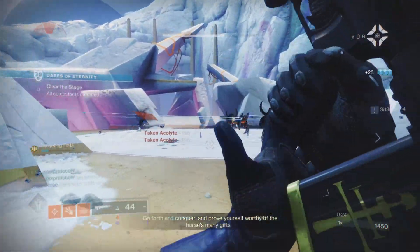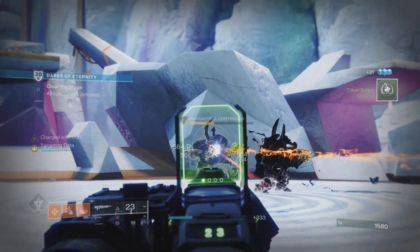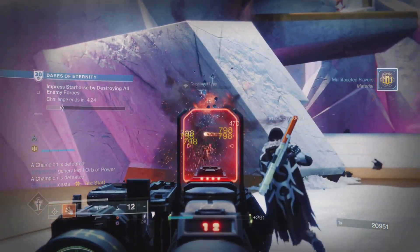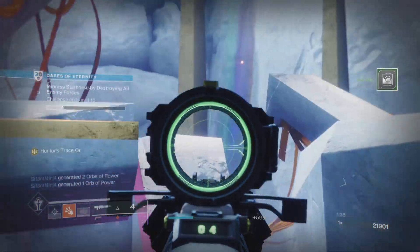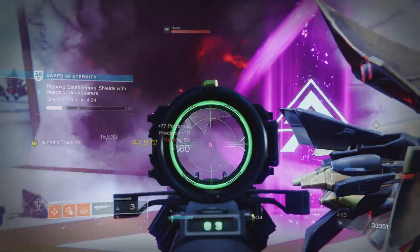These perks: every time you shoot this weapon — specifically headshots — you'll generate targeting data, which will turn this weapon into an Exile Rifle. You also have anti-ammunition rounds, so you can shield-pierce every anti-barrier champion. You can make this weapon turn into a Stun Rifle rarely, but you'll deal less damage and have less ammunition for that Stun Rifle, sadly.